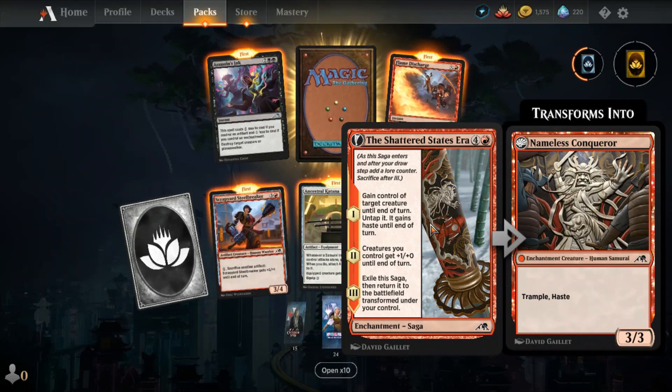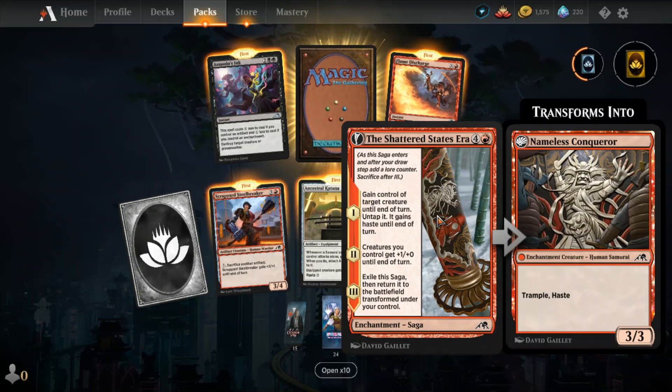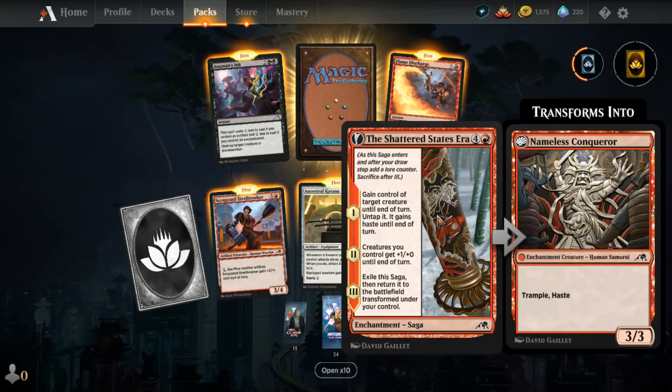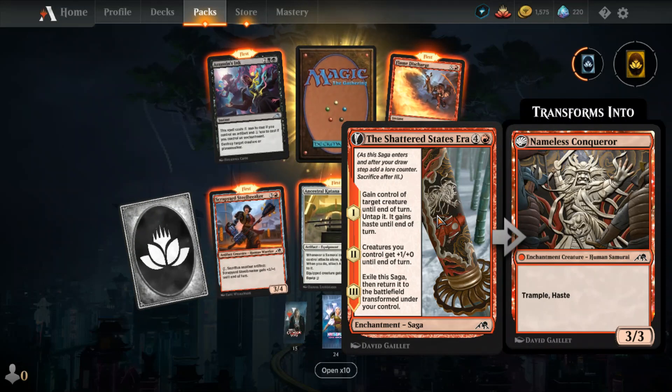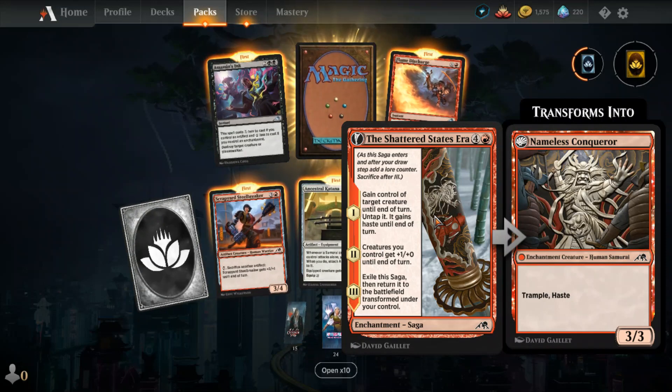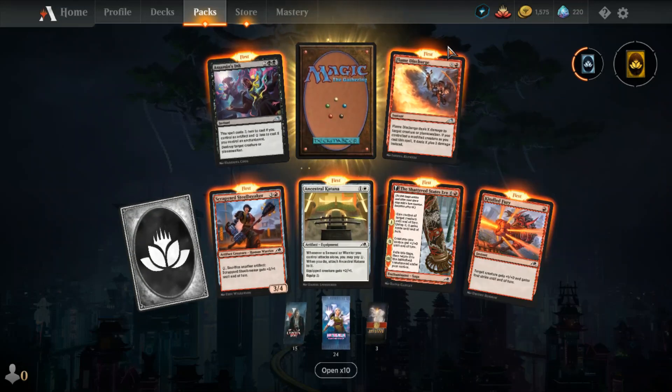Shattered States Era — very nice. You get a token, a flippy-doos that exiles a card and returns it, battle for the chance of your control. That's some value — you get to do a couple things and then you get a critter: one-zero with first strike. Not bad.